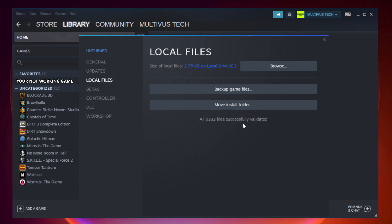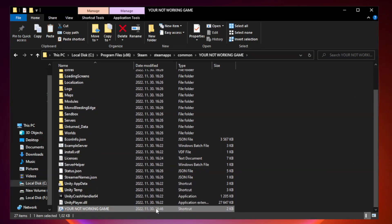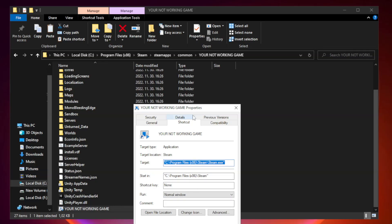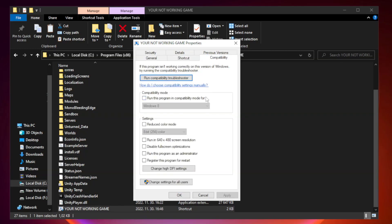After complete, click browse. Right click your not working game application and click properties. Click compatibility. Check run this program in compatibility mode. Try Windows 7 and Windows 8.